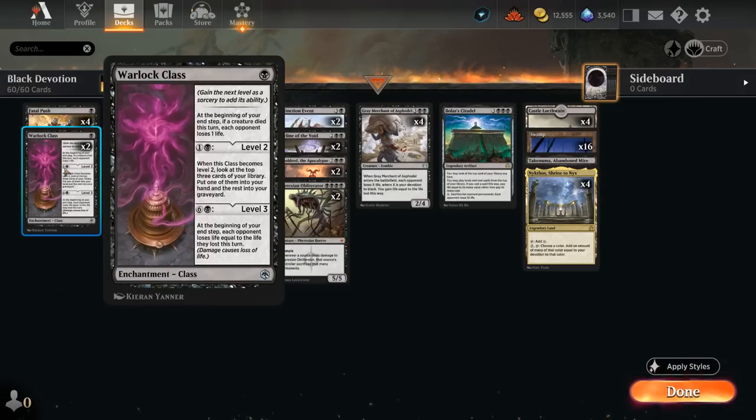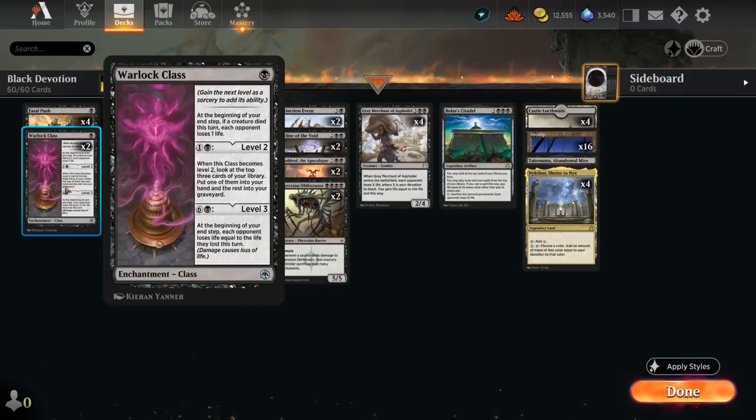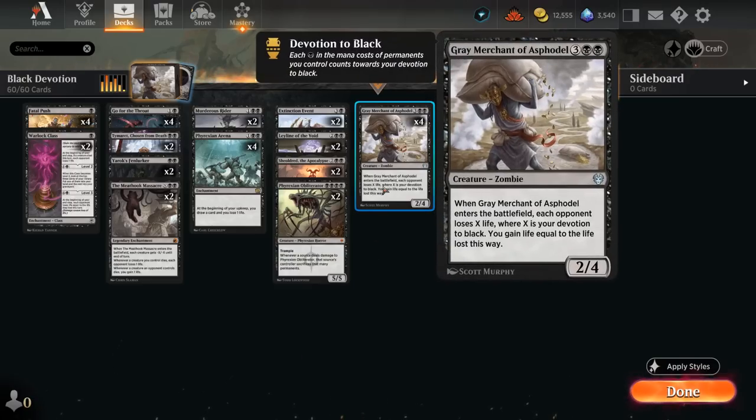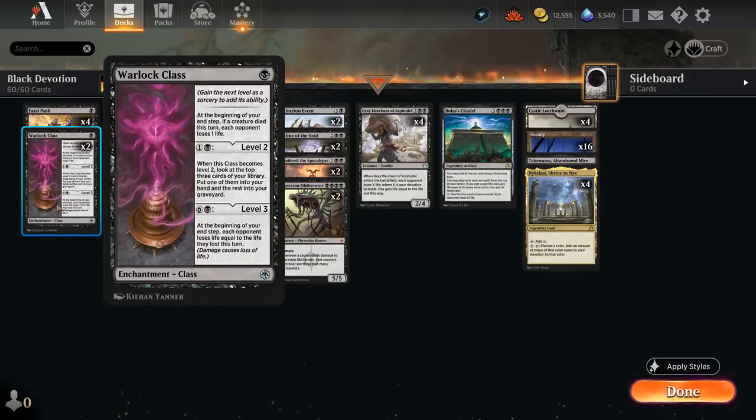Two copies of Warlock Class — a 1-mana enchantment. At level 1, at the beginning of your end step, if a creature died this turn, each opponent loses one life. For 1 and a black we get to level 2, where we look at the top 3 cards of our library, put one into hand and the rest into the graveyard — great card selection. At level 3 for 6 and a black, at the beginning of our end step each opponent loses life equal to the life they lost this turn, potentially doubling our damage output with Grey Merchant. With extra mana from Nykthos, Warlock Class as a mana sink can certainly come up.